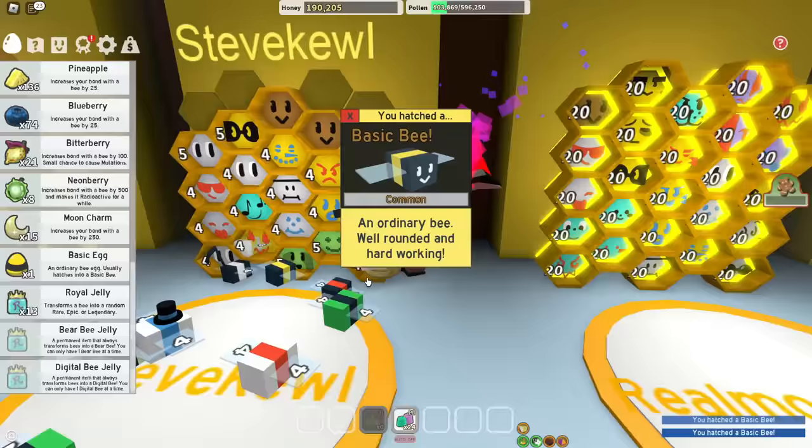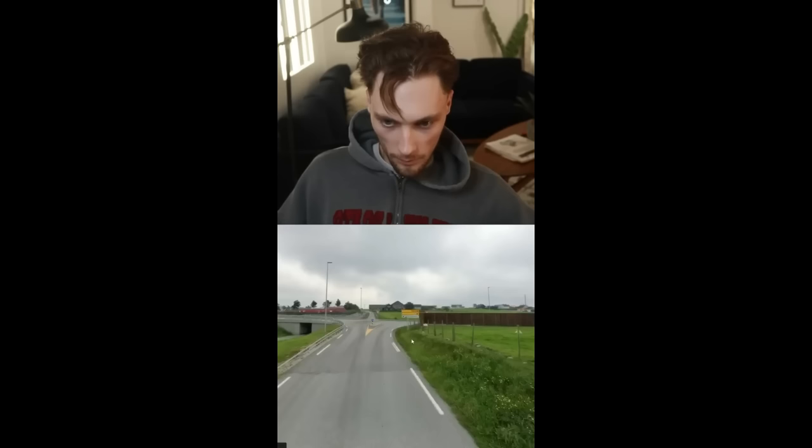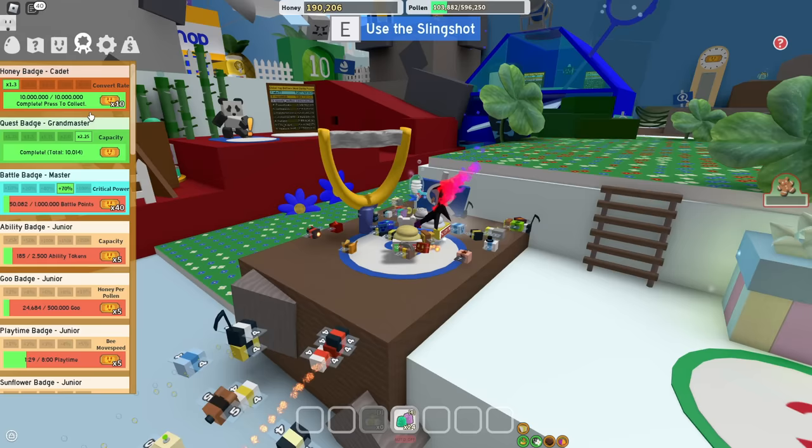Three more basic bees to the collection — enjoy being enslaved and not being paid a salary. Commander, nice. Hasty, also nice. And what's the last bee gonna be? Hasty, nice. I'm like that guy who plays GeoGuessr. Another badge — the honey badge. You're making 10 million honey. I'm just progressing so fast, that's insane.